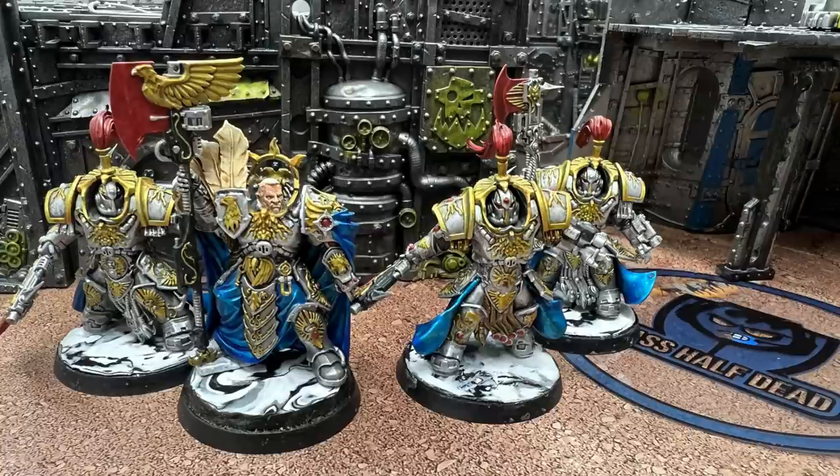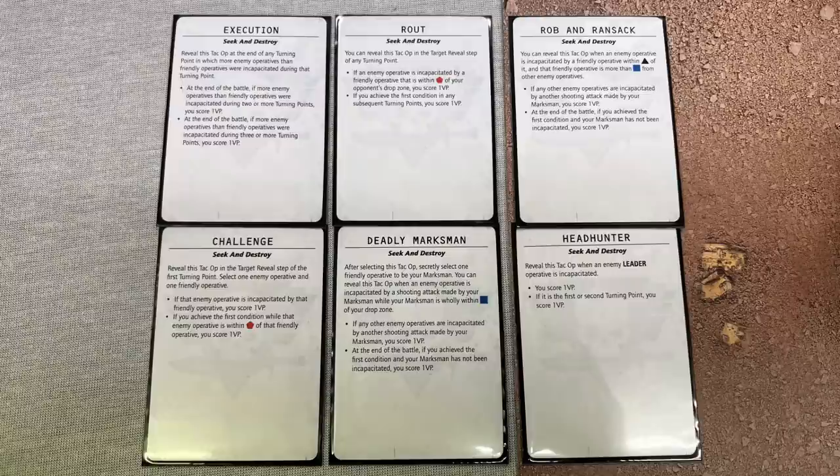I decided against using any Sisters because I haven't painted any. I went with Seek and Destroy for their archetype, mainly because I knew I was up against Tyranids — unless they go Tyranid Warriors, they're going to be outnumbering me at least two to one, which means I'm going to be doing a lot of killing. And that's exactly what Custodian Guard do: they're durable, they kill things easily because you're hitting everything on twos and doing acceptable damage.